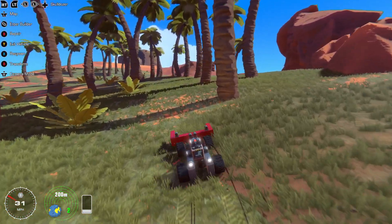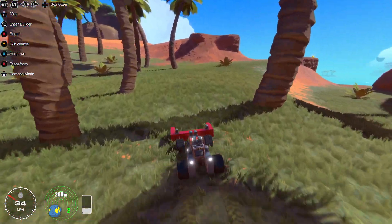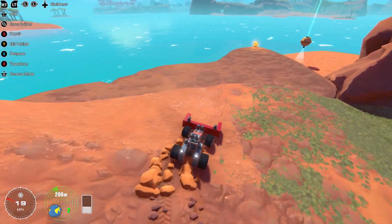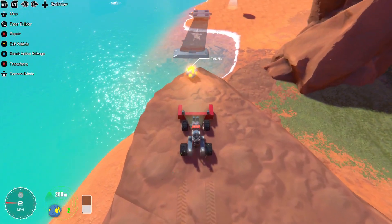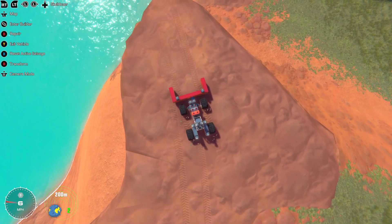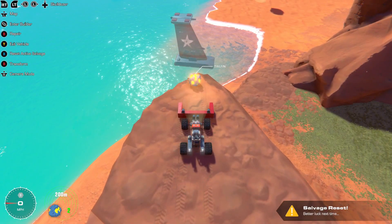All right, we can get some height here. So right off the bat, we've got — I think this looks like a power core. Let's just give this a little nudge. Oh, it's a tail fin. Let's give that a little push and watch where it goes — I think it goes into the water. It went into the water and then it got auto reset.